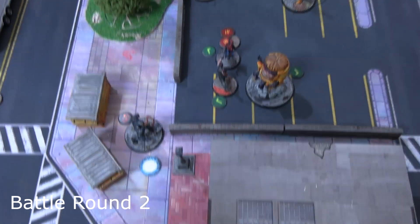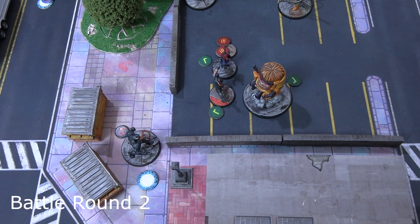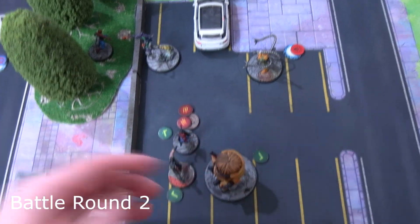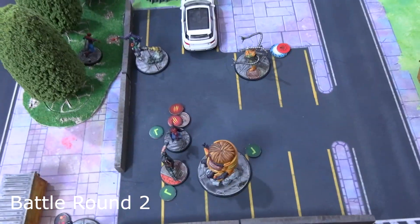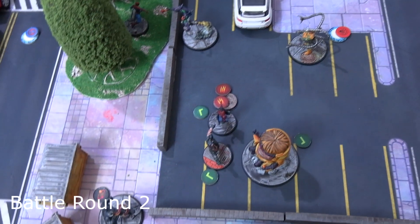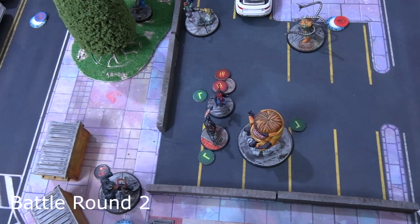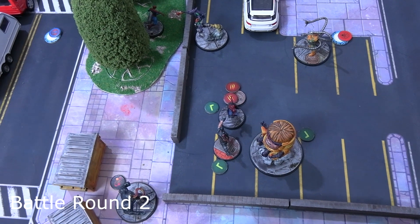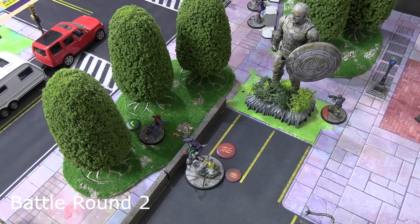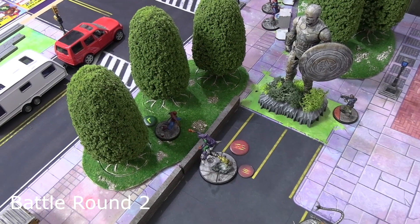Crossbones activated and went after Miles with Overpower for three power, getting a wild which includes a throw before the attack resolves. He chucked Miles further into danger, within three of two enemies, then moved within one afterwards. The overpower did two damage, then for his second action a basic free strike couldn't get through Miles's defense. The free reroll and skull-modify bonus - because Miles is holding an objective - was remembered this time and did help.